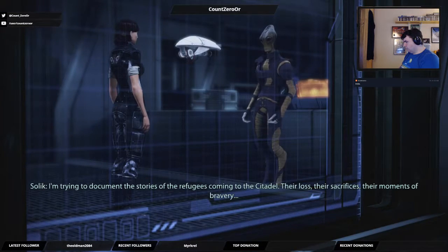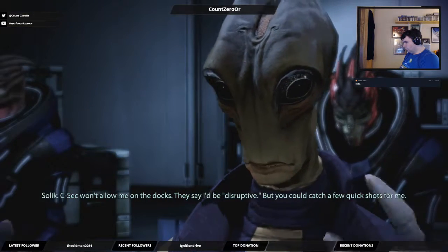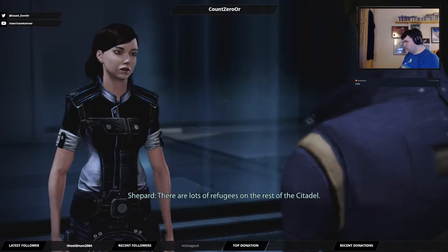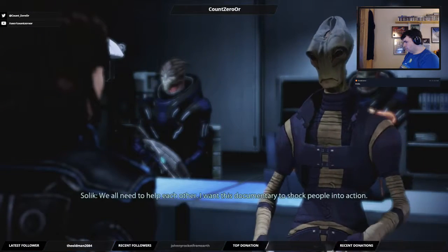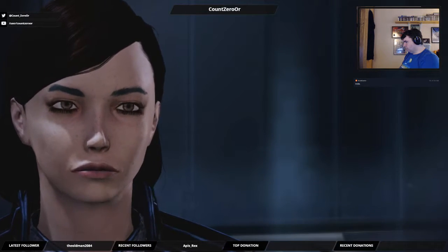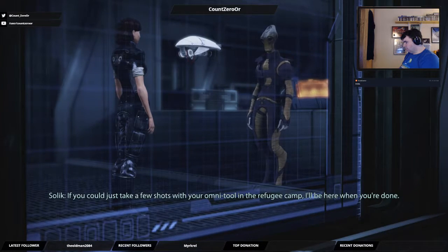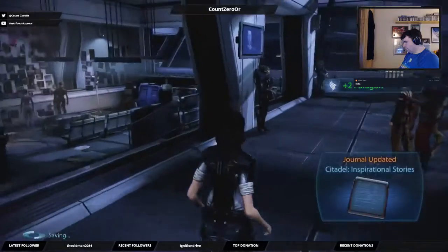I'm trying to document the stories of the refugees coming to the Citadel — their loss, their sacrifices, their moments of bravery. C-Sec won't allow me on the docks; they say I'd be disruptive. But you could catch a few quick shots for me. There are lots of refugees on the rest of the Citadel, but it won't have the same impact as seeing crowds trapped on the docks. I want this documentary to shock people into action. The galaxy should see what these refugees have been through. If you could just take a few shots with your Omni-Tool in the refugee camp, I'll be here when you're done.